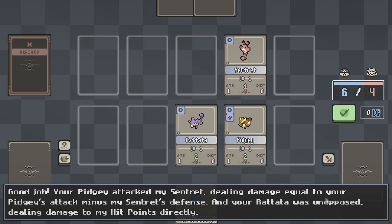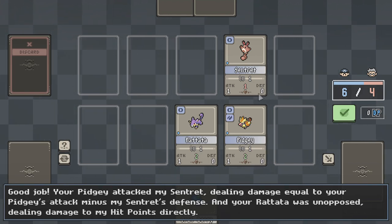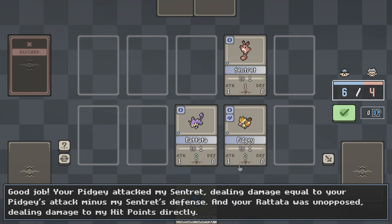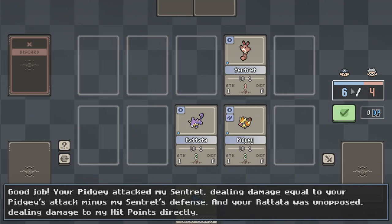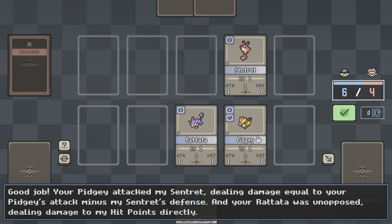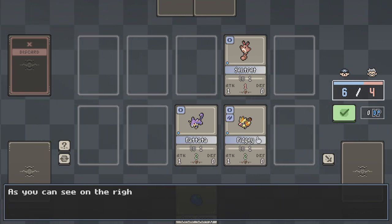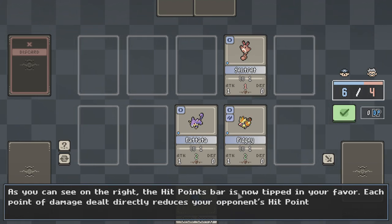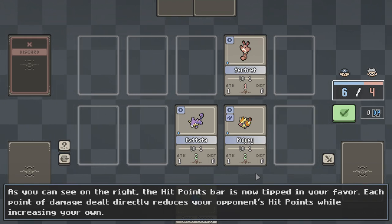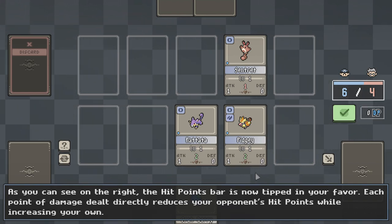Wait, okay — I gained a life? I'm so confused. Good job — your Pidgey attacked my Sentry, dealing damage equal to your Pidgey's attack minus my Sentry's defense. The green is the health — how many hit attacks it can take — and there's its defense which counters the attack. Your Pidgey's remaining attack is also doing damage to my hit points directly. As you can see on the right, the hit points bars are now tipped in your favor. It is literally like that one game — the scale mechanic! I keep forgetting the name, and it's going to drive me crazy.